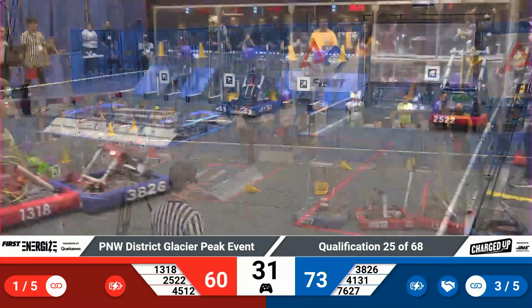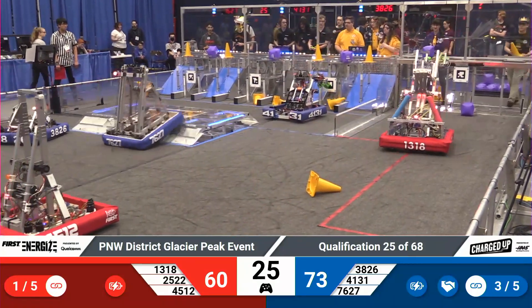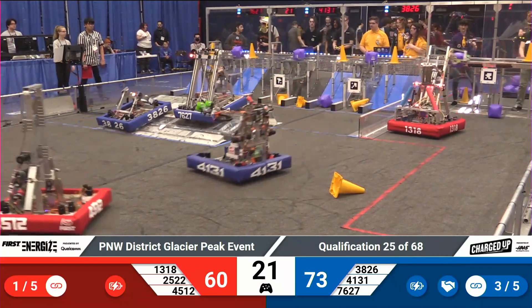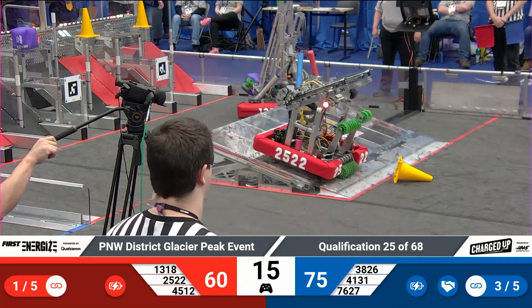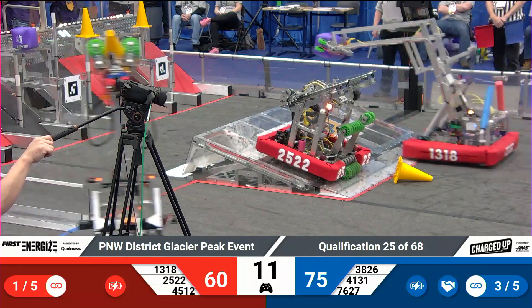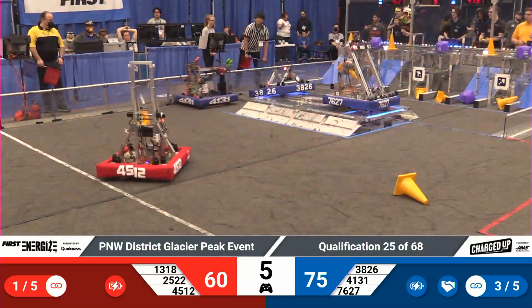The Blue Alliance has completed their cooperation requirements. If the Red Alliance joins them, they'll each get four — one fewer link required for a ranking point. 25 seconds now to play. Bearcat up onto the charge station for blue, joined by Surf. Royal Robotics in the vicinity of the charge station for red. IRS comes across — looked like they were going to try to score another cube, but now they'll go for the charge station. Trying to get that level — five seconds — with 25-22.